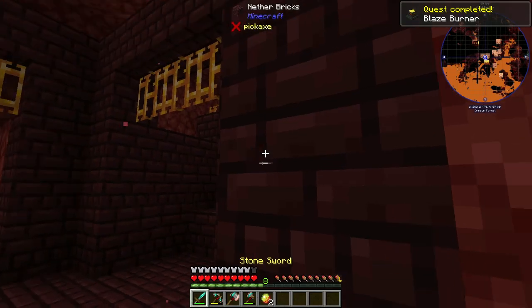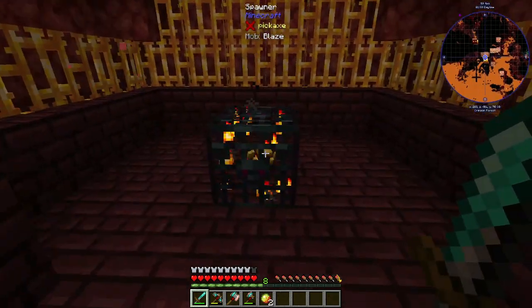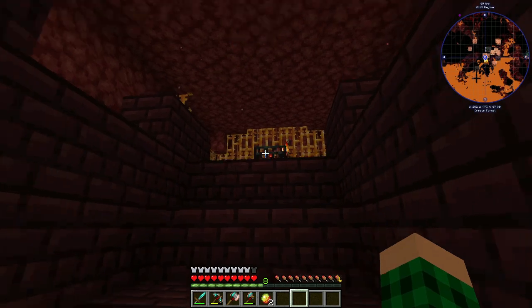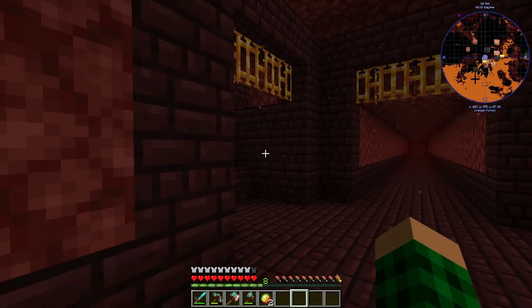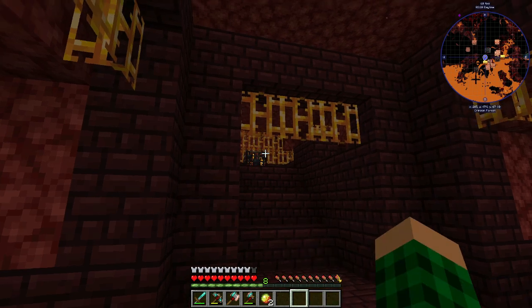I'll also be here for a few more blaze rods and maybe some other stuff. I don't think we can pick up spawners — we might be able to... Did I not bring them? Of course I didn't bring them — cardboard boxes. I made like 16 of them and they're in the storage system. Let me see if I can get some sawdust in here. Maybe I can hammer down some of the wood that is in the crimson forest and see if I can make some cardboard boxes to pick up spawners.